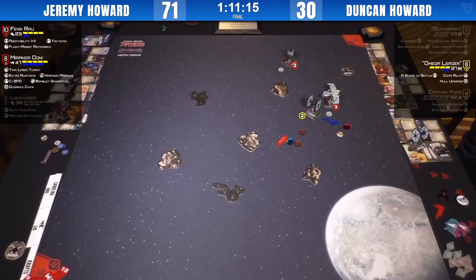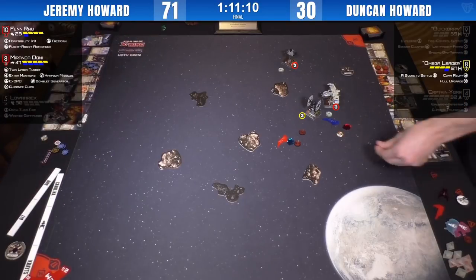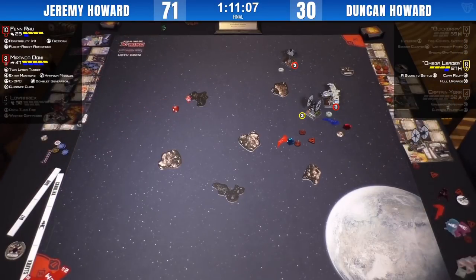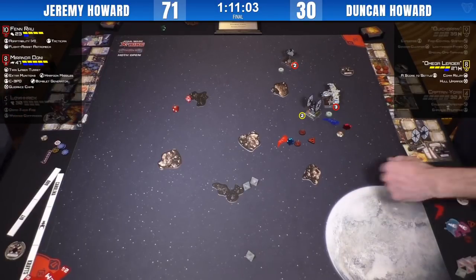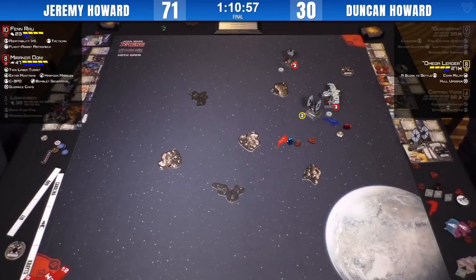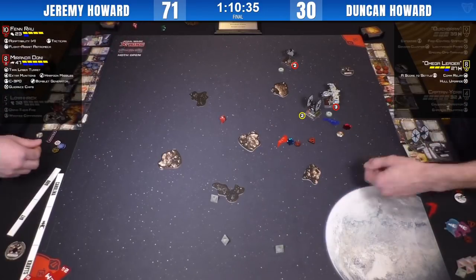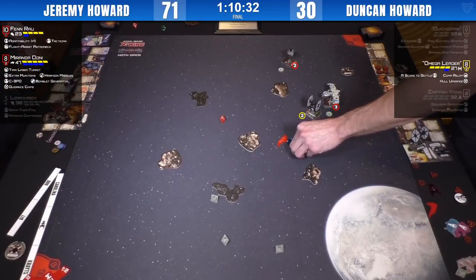Jeremy did well as well — he finished third overall in Swiss. I think he only had one loss in Swiss and then went 2-0 again today. No damage from the bomb there. Omega Leader back to full tokens. Miranda just hoping to roll natties — she's been locked down by Omega Leader. Fenn taking a rear arc, stressing him — two hits. Going to have to spend a token. Spends the focus because he's got Comm Relay. Miranda has initiative, spending the focus on the defense die. Miranda considering burning a shield — regenning a shield actually. Rolling one — no mods. Omega Leader evading cleanly.